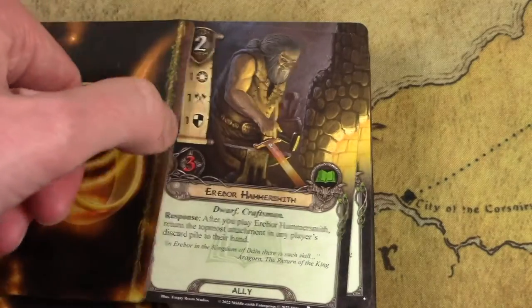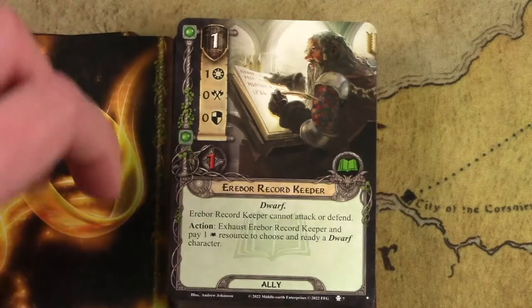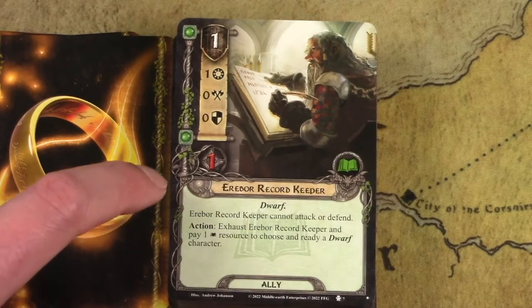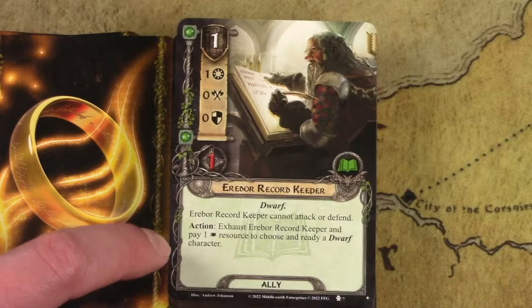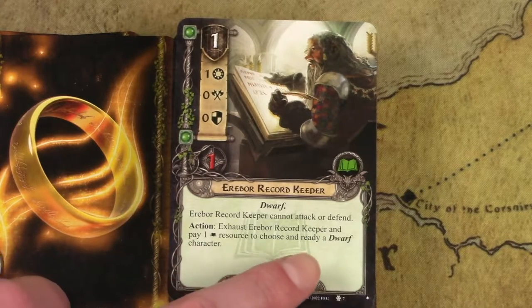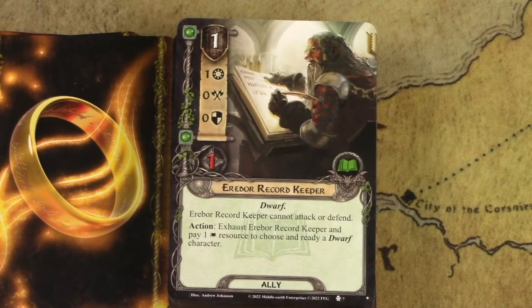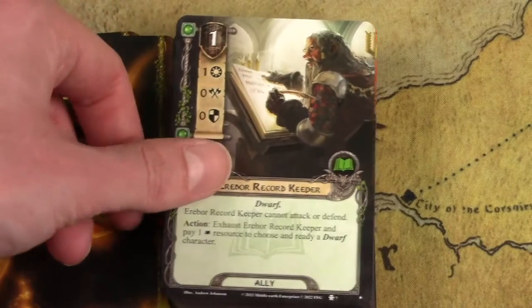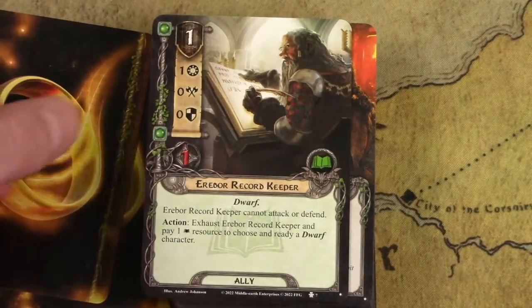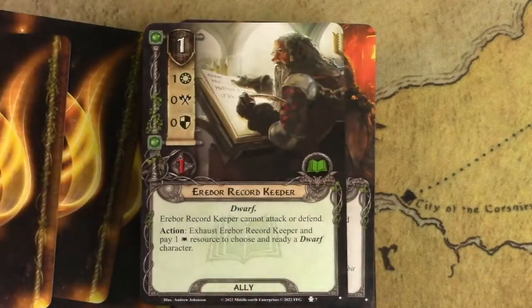This core set card is great in a Dwarf mining deck, so I can see why they included all three copies. This next one is also a good generic card that can be used in other decks. As long as you have one Dwarf character you want to ready, you can exhaust this ally and pay a lore resource to ready any Dwarf character. So if you're building a Gimli deck from the core set and want to ready Gimli multiple times to get that crazy attack, you can include this. There's no limit to the readying effect — as long as you can pay the resources, you can ready him.